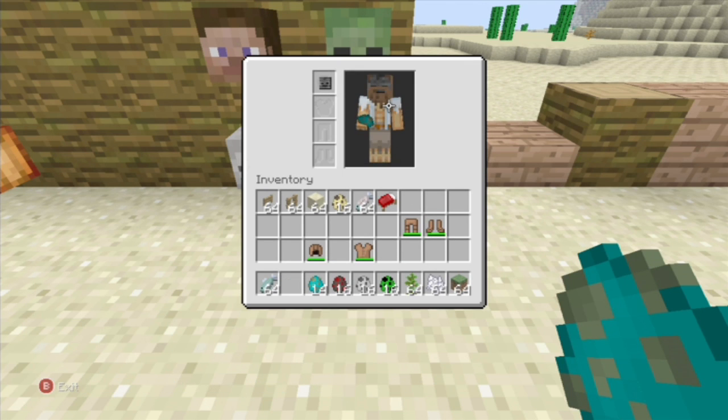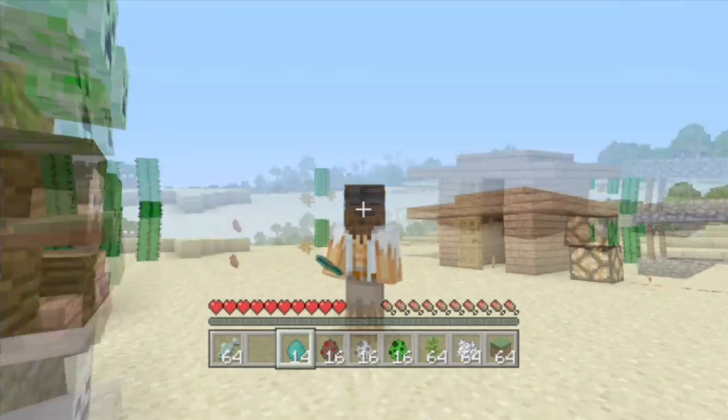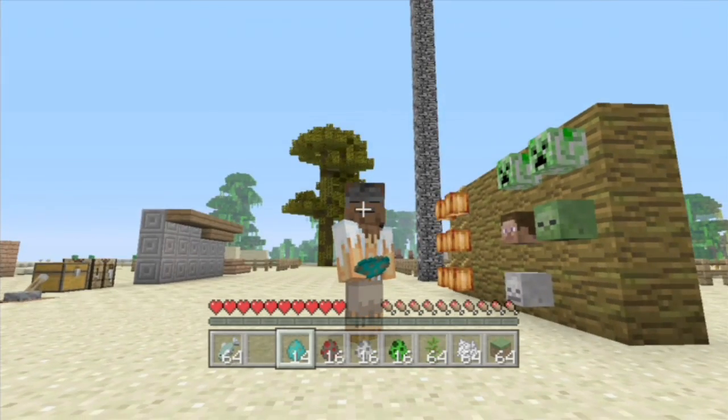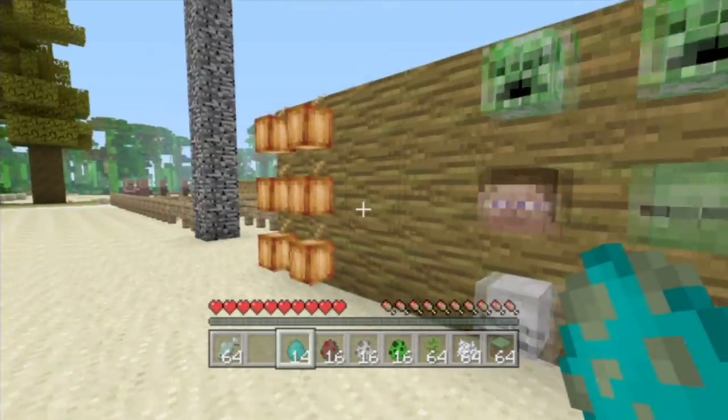You can put the wither skeleton head on and you can see yourself. If the skin has extra layers on it, it will show through. As you can see right now, the wither skeleton has a beard — so awesome.